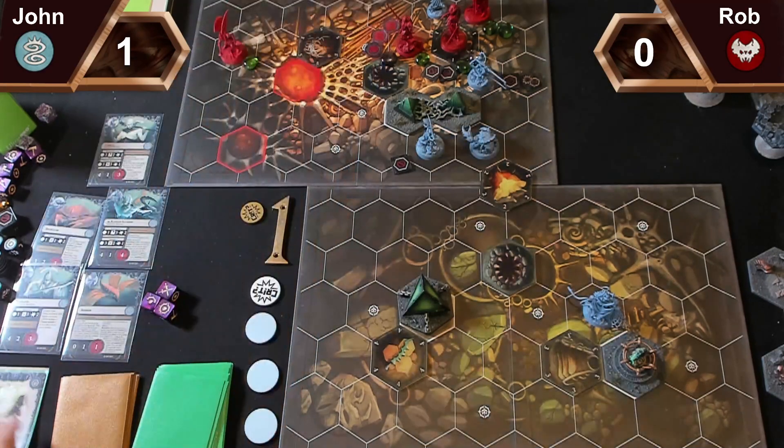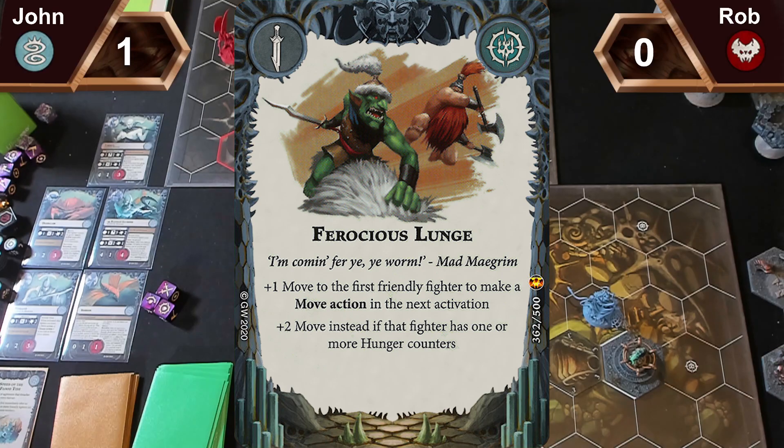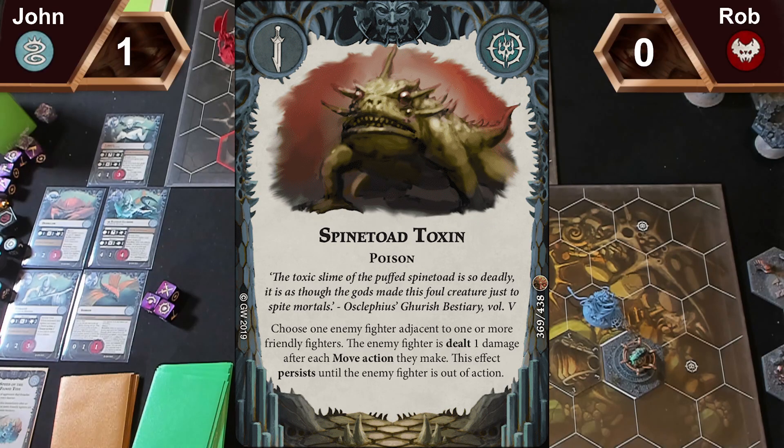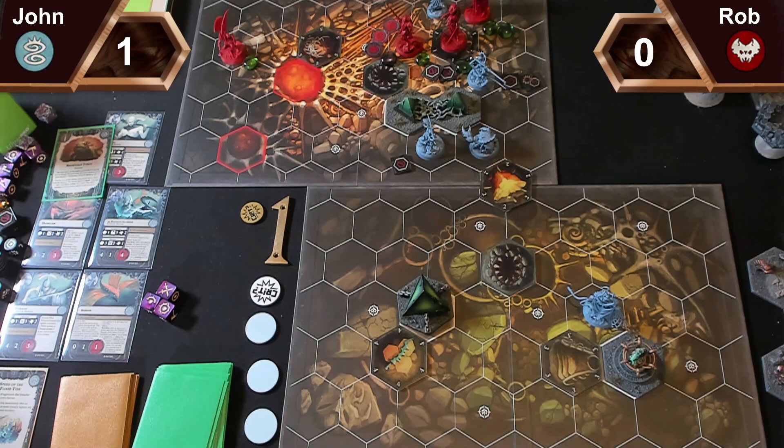Are you just going to distract me back into that lethal hex? I'm going to play Ferocious Lunge — plus one move or plus two move if you have one or more hunger counters. I'm going to play Spine Fin Toxin on your leader — every time he moves, he takes one damage, and it persists until he's dead or the end of the game. That's kind of messed me up. No power cards.